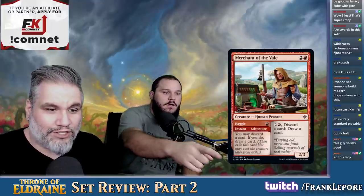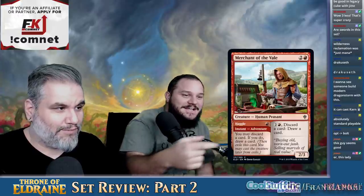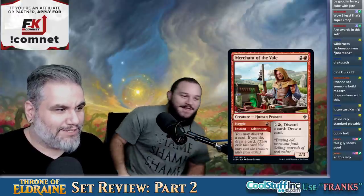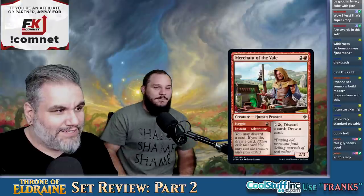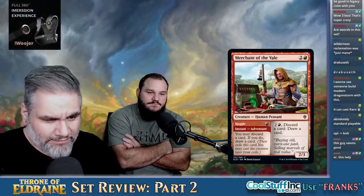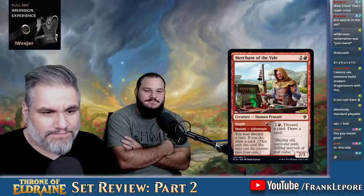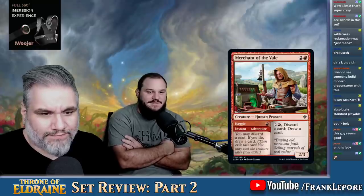Merchant of the Vale — three mana for a 2-3. You may discard a card and draw a card for one mana to haggle — he's just a rummager. I think this card's fine, but it's limited.